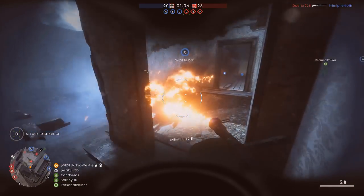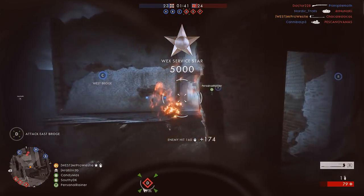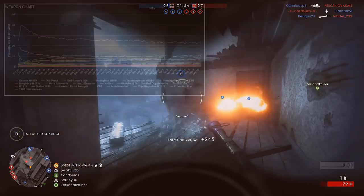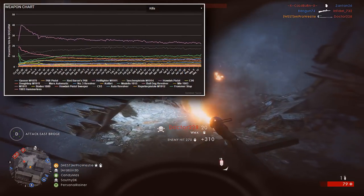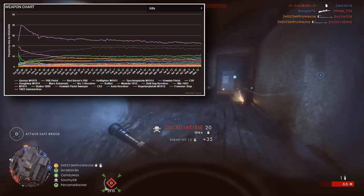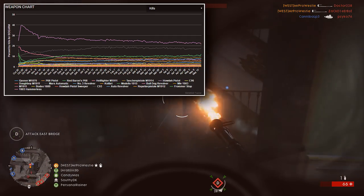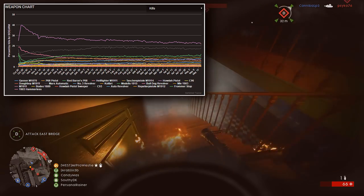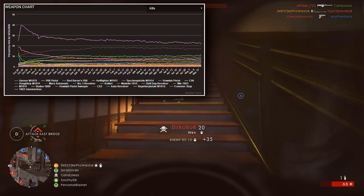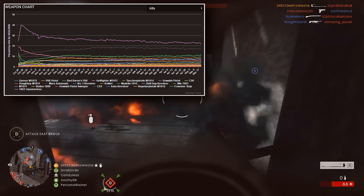Lastly, I wanted to take a look at the sidearms of Battlefield 1. Don't forget we have some class-specific sidearms here, so I didn't expect those to be at the top of the list. But I was wrong — the Mars Automatic is up in second place, and it's a scout-only sidearm, which shows you just how popular the scout class really is. The M1911 still leads the way, as it has done pretty much since launch, with most other pistols accounting for less than 10% of total sidearm kills each day.